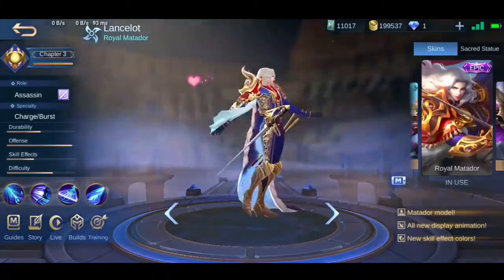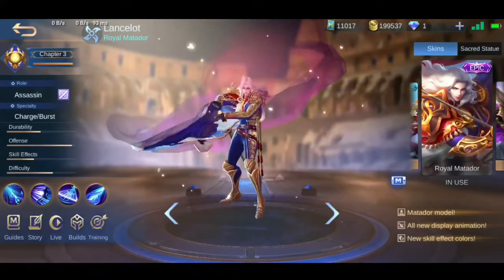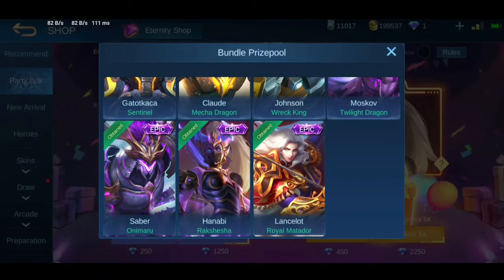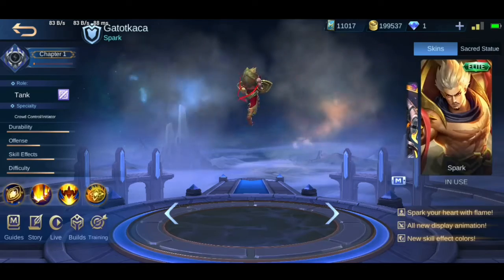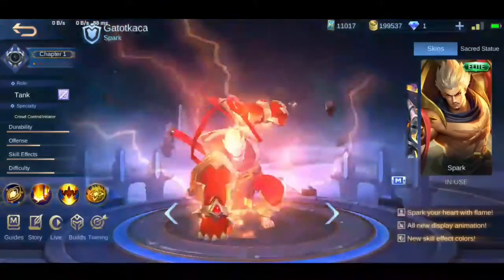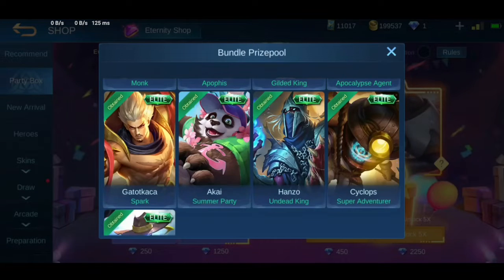Next is Roll Matador, or Plan Slot — it is also a time-limited epic skin. I feel like using Plan Slot now.